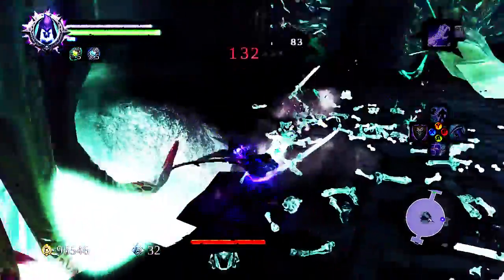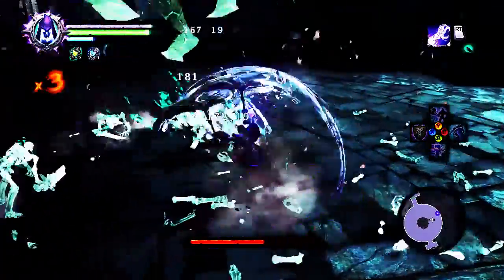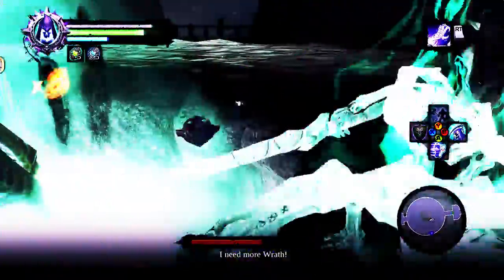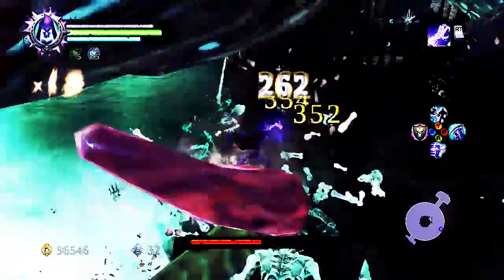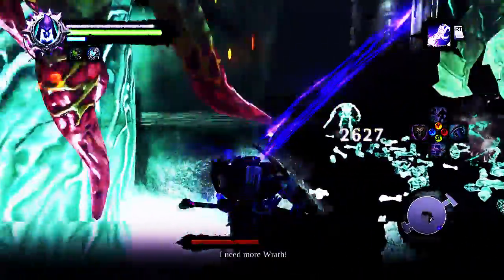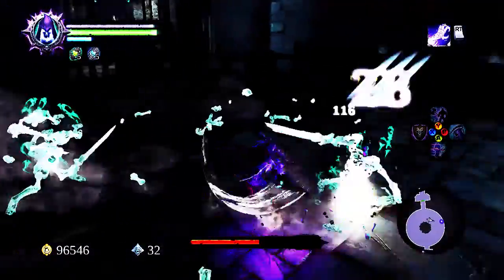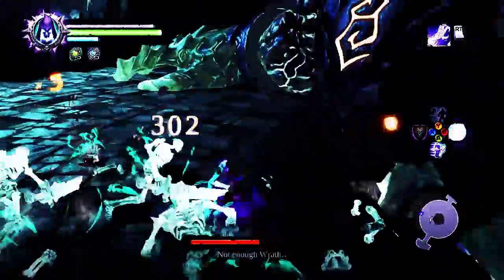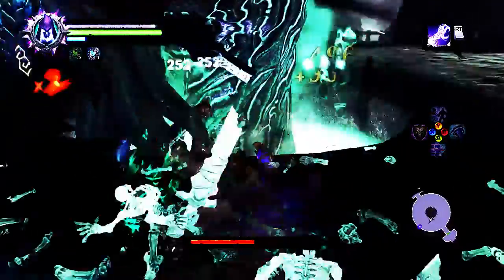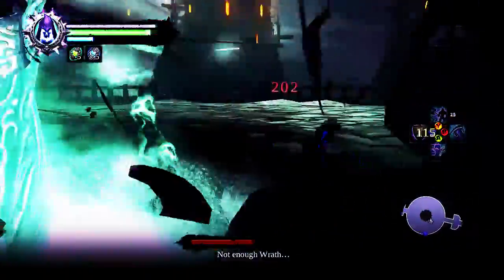Unfortunately, this is a pretty long fight — the entire fight lasted somewhere between seven and eight minutes. The second wave after you deal with the skeletons, they'll basically spawn while he's trying to smash you flat with his arms. It's basically the same thing: deal with the skeletons as you need to, beat them up for crits and life if you're using the Fangs, and then take him down until he rests his head on the ground again.